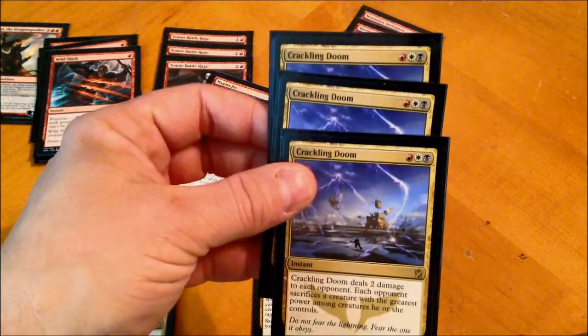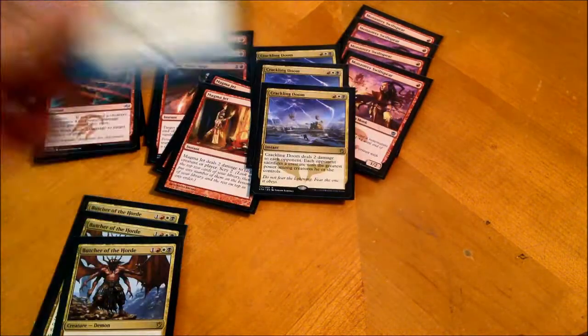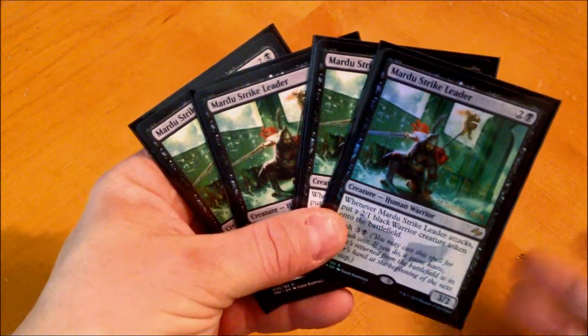Three Crackling Dooms — probably some of the best removal. And one Mardu Ascendancy at the moment; one or two more are being added in. So that's the red and multicolor.